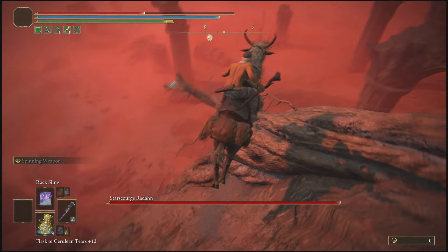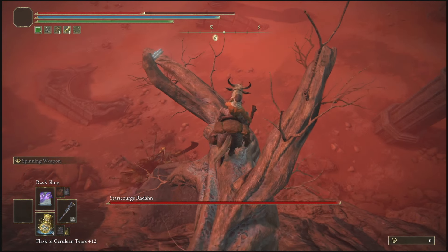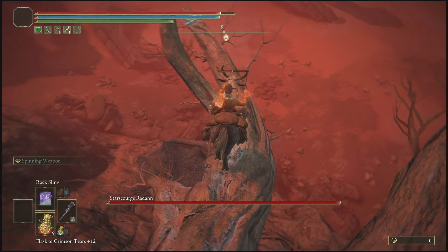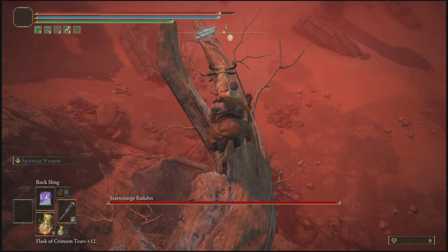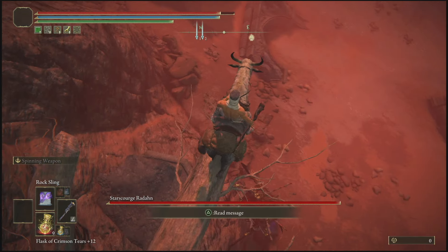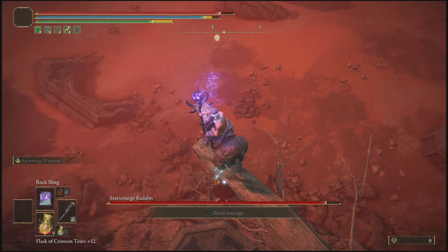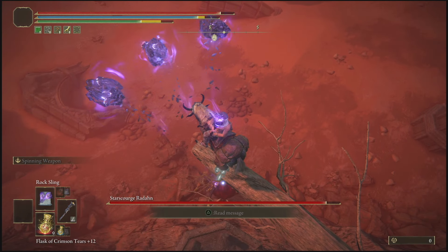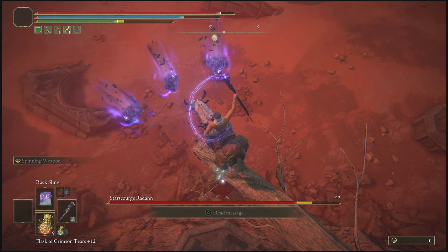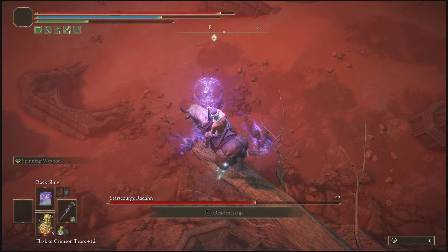At this point, walk very slowly on this tree branch so you do not fall off, and make Radahn go in front of the mountain all the way toward the bottom — that's how you know you're in the glitch spot. From up here, none of his attacks will be able to reach or harm you. Angle the camera slightly so that you are able to lock on to him, and once you've locked on, just continuously spam him with the Rock Sling. If you cannot lock on to Radahn, just angle your camera differently and you'll be fine.